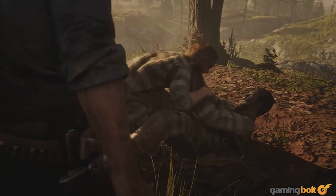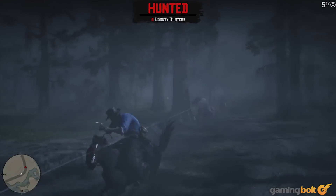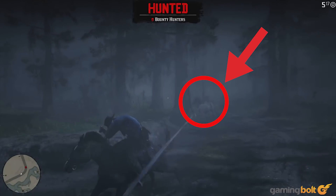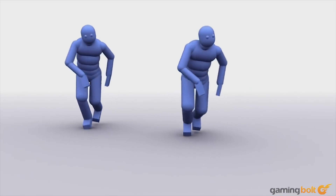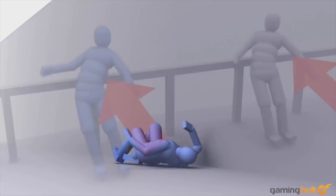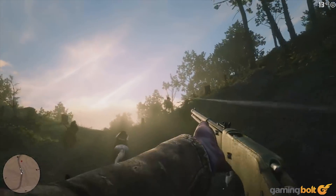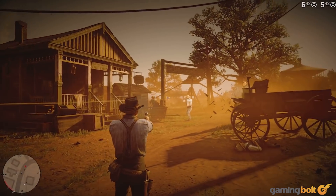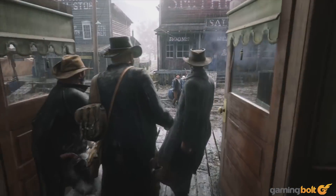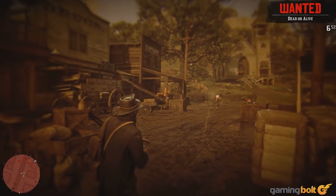Red Dead Redemption 2's more refined implementation of Euphoria is easy to see at the 2 minutes and 3 seconds mark in the second gameplay trailer. Arthur shoots a bounty hunter on horseback, and as the bounty hunter falls, he actually extends his hand to try to cling to the horse for a moment. Euphoria uses a biomechanical simulation of characters tied to their musculoskeletal and nervous systems. This results in emergent animations where characters behave as they might in real life. Knock a guy off his horse and he'll most likely scramble to hold onto it for a moment longer. As a result, it doesn't make sense to talk about animations per se, as Red Dead Redemption 2 with Euphoria doesn't have the kind of canned animations you'd expect. Instead, each physical interaction is informed by an approximation of what characters do in that situation in real life.